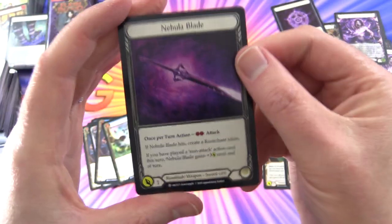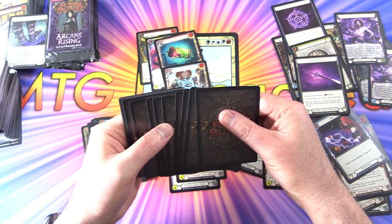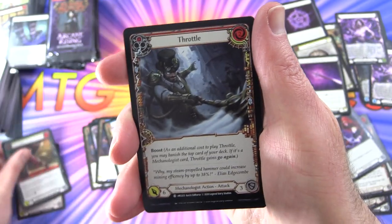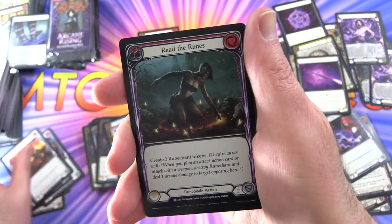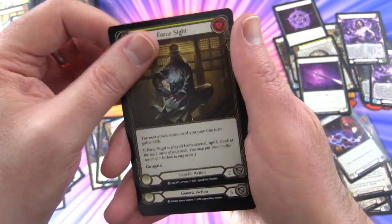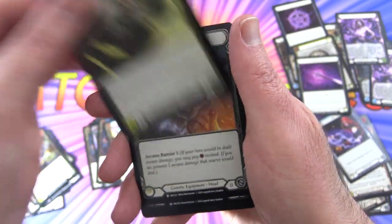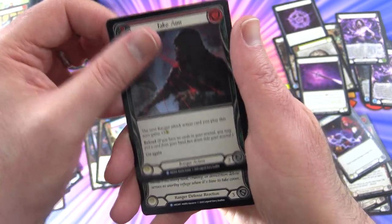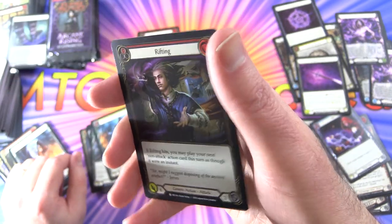Token: Rune Chart and Nebula Blade. Next pack: Overloop, Hamstring Shot, Throttle, Reverberate, Blood Spill Invocation, Scalding Rain, Read the Runes, Foresight, Whisper of the Oracle, Rifting, Vigor Rush, Null Rune Hood. Take Aim for the first rare. Take Cover. And foil Rifting.